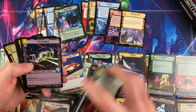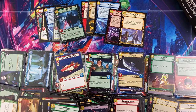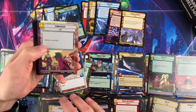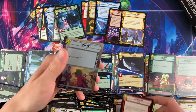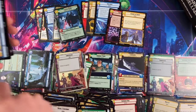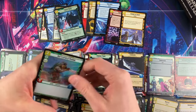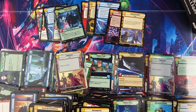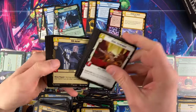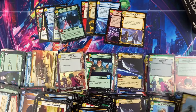Jabba the Hutt hyperspace foil — that's a nice one, opened a second one of those this morning. Smoking Cinders — I think that might be the worst rare, at least price-wise. We're halfway through box three and we've lost a lot of that excitement we had at the beginning of box one. We had Vader within the first six packs, and now we're down to everything that is not Vader.